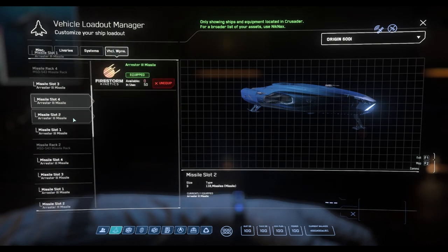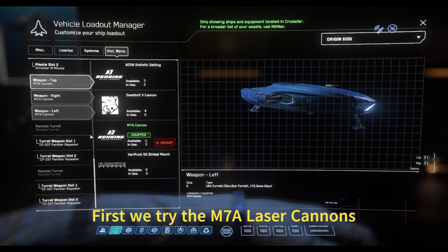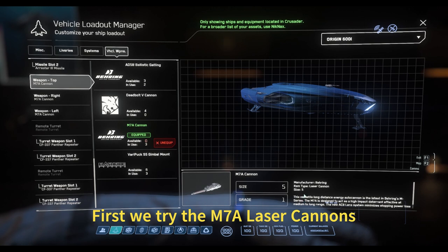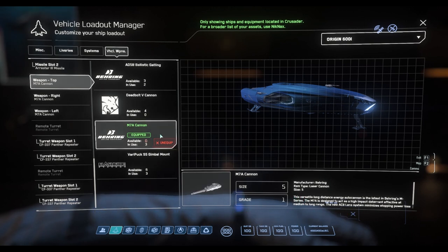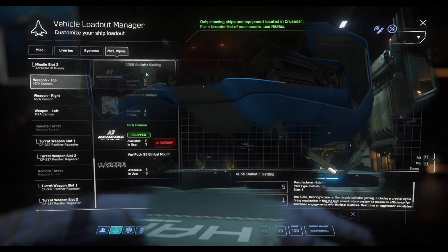For the weapons, we will try three different loadouts in the video. First we try the base weapons, which are laser cannons size 5. Later we will try the Gatlings and the Ballistic Cannons.